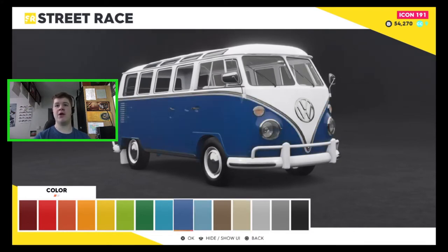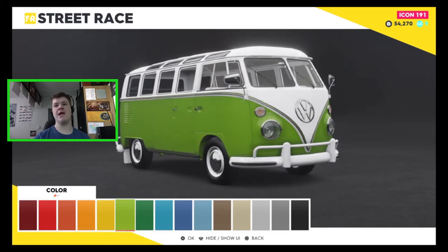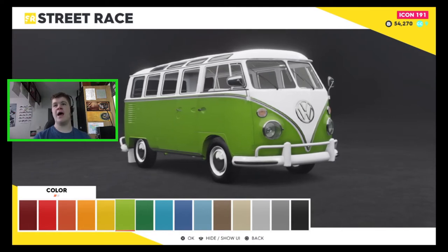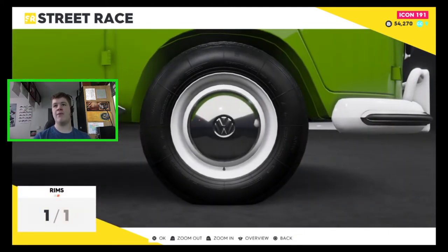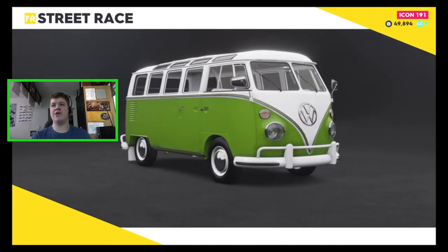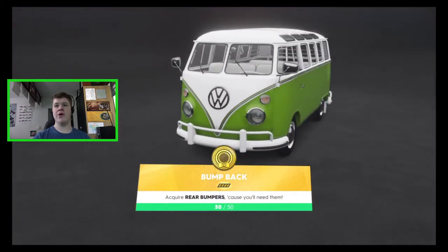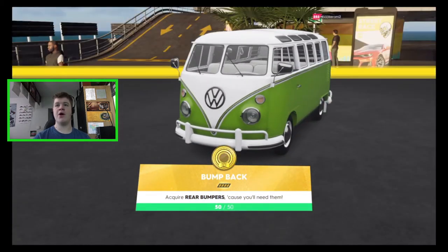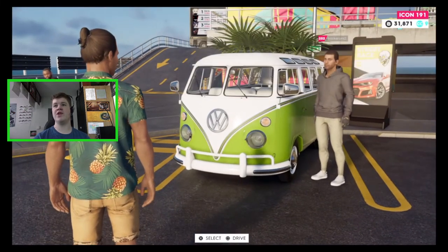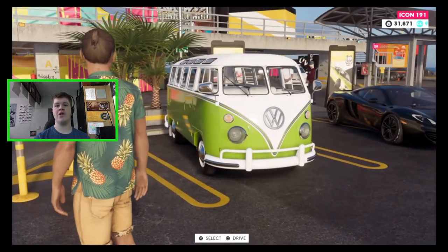I think we're going to go for the lime green, just because Moldyworm Gaming is green — why would we not have a green vehicle? Let's go ahead and buy that. We can't change any of the rims but honestly I don't really want to because they look fantastic. We've now purchased the Combi 21 Window Bus, so let's jump over to the house and customize the thing.